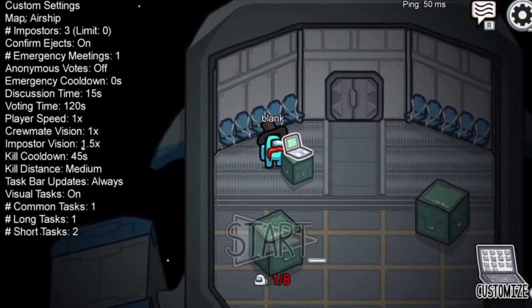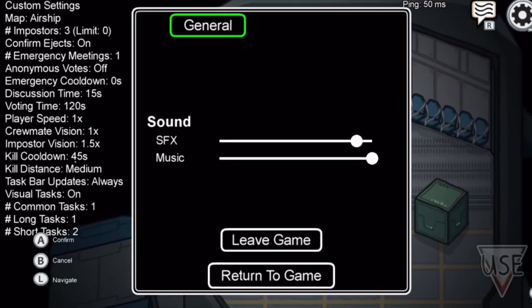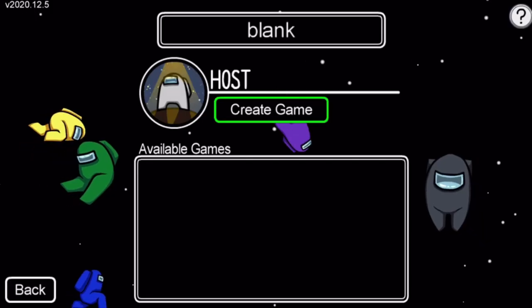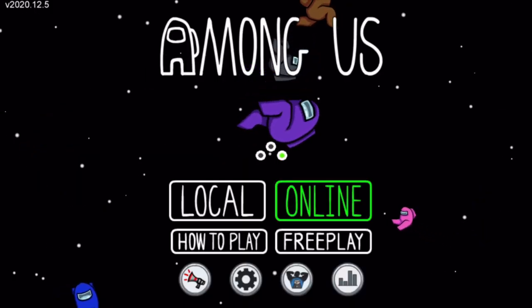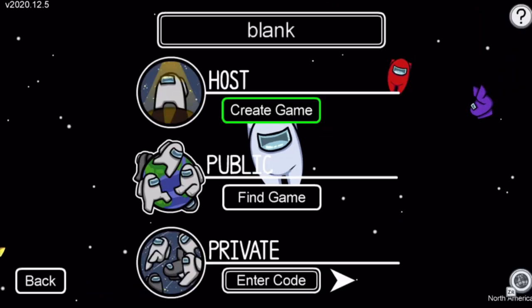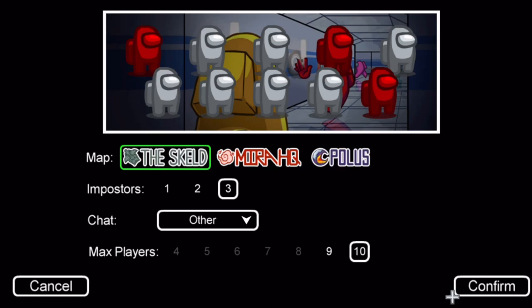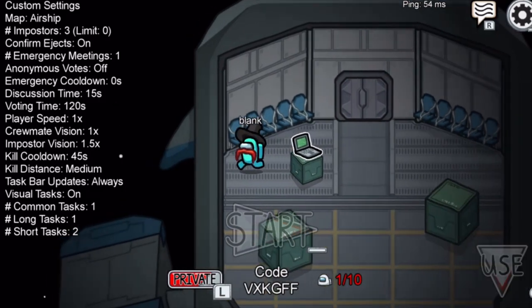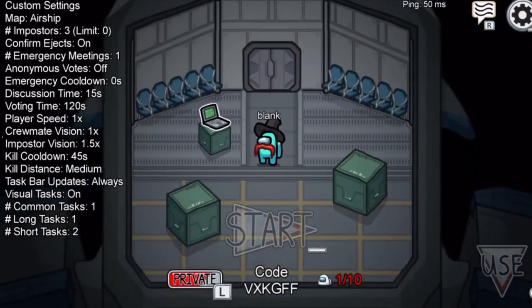In order to play online with your friends, all you have to do is leave the game, make sure Airship is still selected, then when you go online you can hit host game. Don't select a new map — just hit confirm. Your rules will be saved, so Airship will already be in the top left, and now you can play online with your friends.